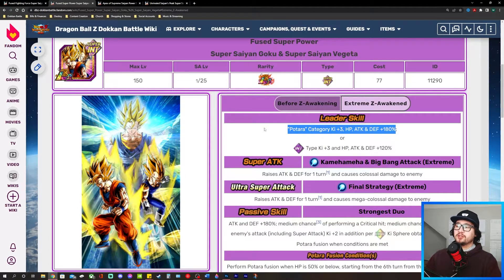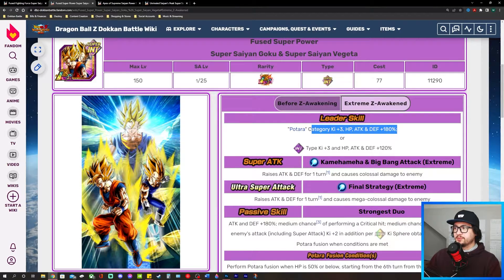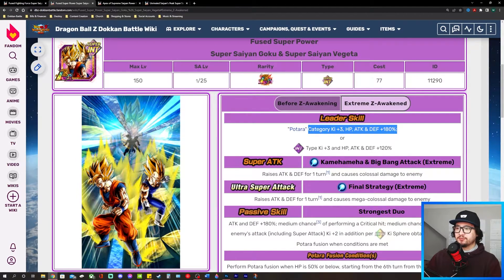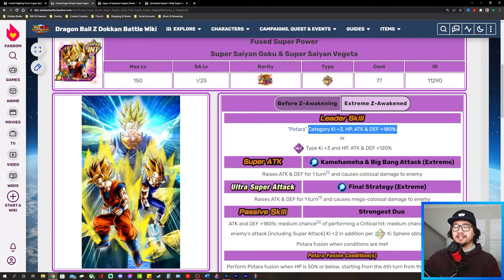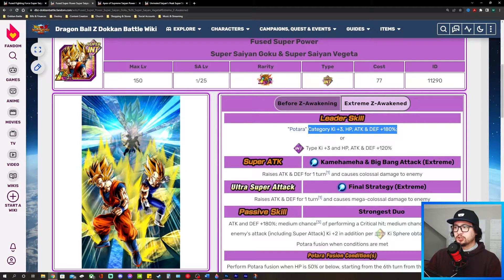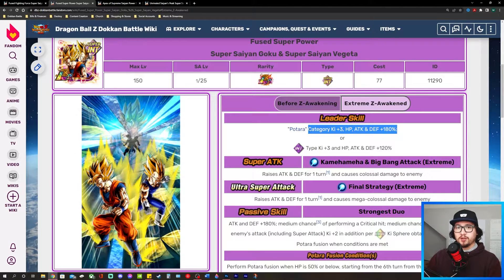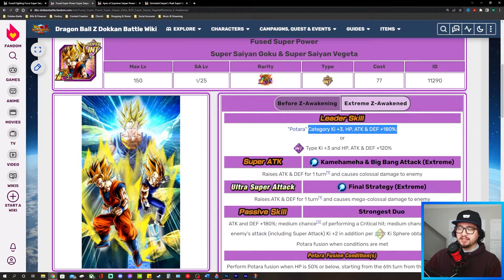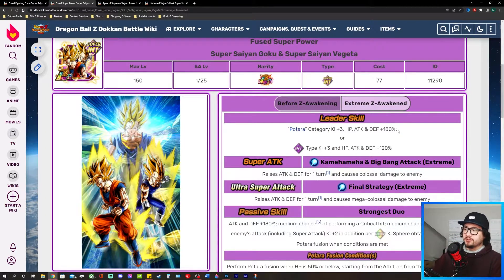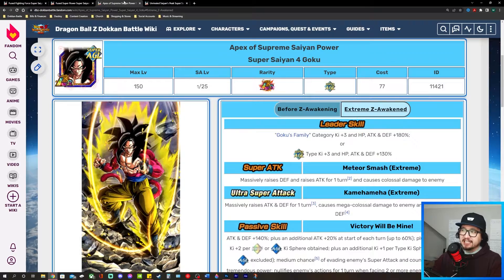These leader skills are the second best in the game besides the 200 leader skills, and in some cases those 200 leader skills can be slightly worse than these 180s. The 200 leader skill has an extra condition where it adds a third category with an extra 30 buff to HP, attack, and defense. Otherwise, the two main categories those 200 leaders lead are straight up 170 across the board without the third condition being met. So in some cases these 180 across the board leaders will be more useful.